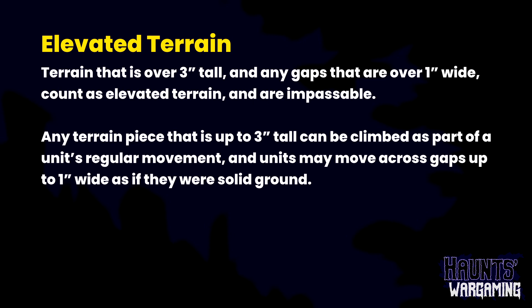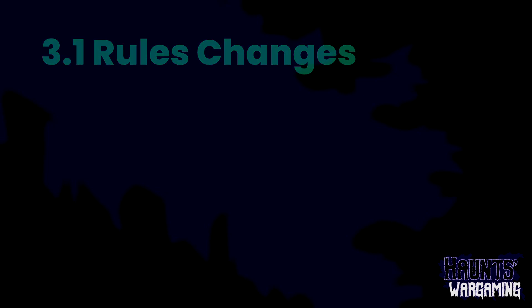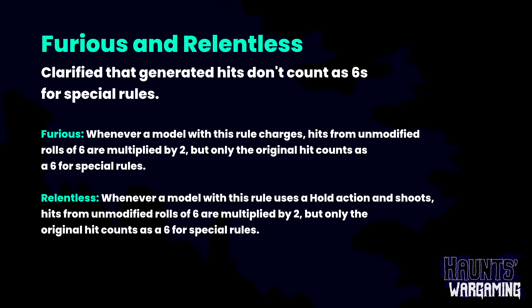They added blocking terrain — I don't think that was in there before. That works like you'd expect: it blocks line of sight, and it's there for people who don't want to use basic line of sight. Moving on to the new 3.1 rules: the wording was changed for furious and relentless. They clarified that the additional hits from those rules don't count as sixes for special rules — so they don't trigger rending, for example. Anything where it says 'if you roll a six,' the bonus hits wouldn't count towards that. It's just good for clarity and helps fix broken combos.